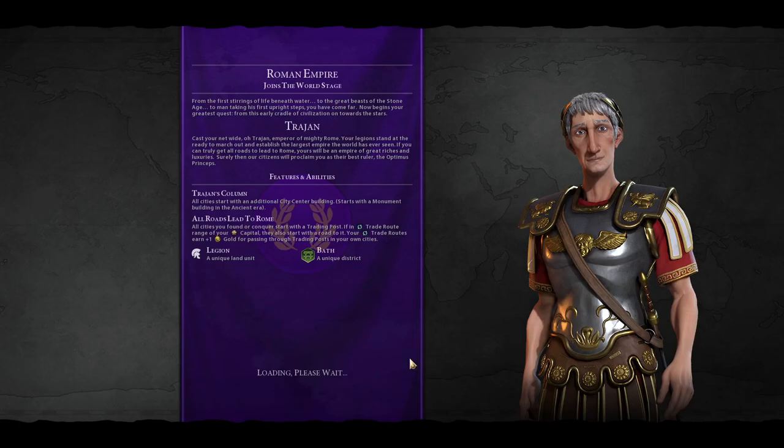Rome. Interesting. Rome is kind of a boring yet powerful civilization. They are like the ultimate beginner civilization — if anybody watching this wants to learn how to play Civ 6, Rome is the civ to do it with. They don't get too many amazing bonuses. However, every city starts with an additional city center building — starts with a monument. That is really powerful to push you through the culture tree, and it's kind of hidden strong.